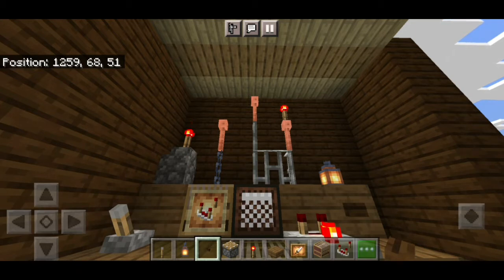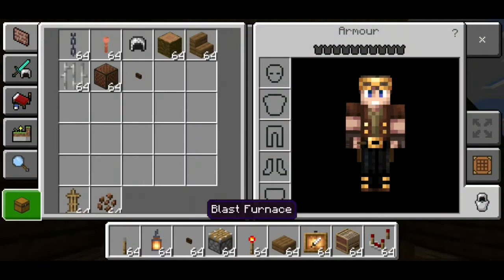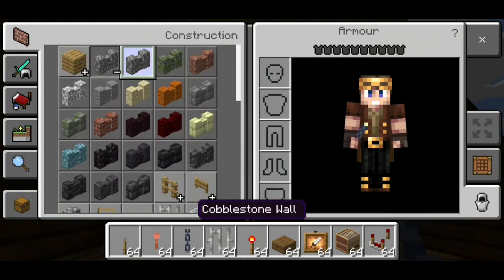Chains are fairly new and the lightning rods are definitely new. So we'll just get all of them and the stone wool of course.